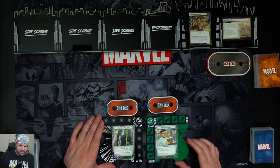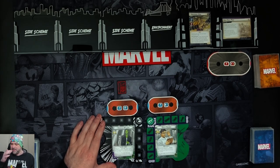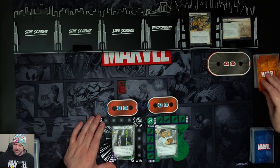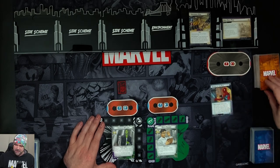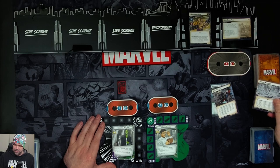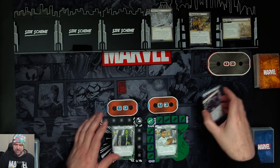I have both our Hulk heroes in justice aspect. Let's go through the setup. We discard cards from the encounter deck until an environment card is discarded and put that card into play, then shuffle the encounter discard pile back into the encounter deck. There's our environment card — we have the Dense Forest.